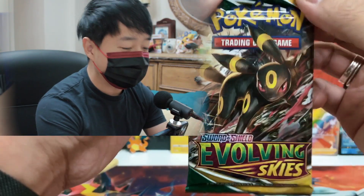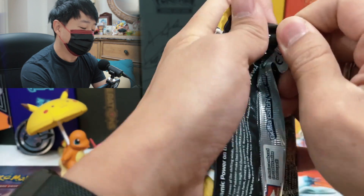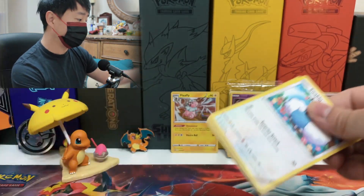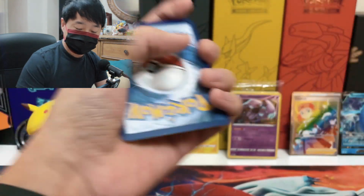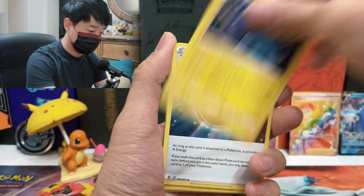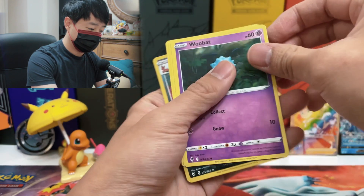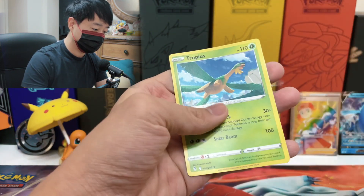Last booster pack — it's all in this one. We got Umbreon, which is fans' favorite Eeveelution. We've been getting equal amounts of white code and green code, so if the pattern follows this should be white — but no, it's a green code. We got Steel Energy, Lanturn, Treasure Energy, Digging Gloves, Swablu, Seadot, Woobat, Eevee, Temple, Thievul Reverse Holo, and Tropius.